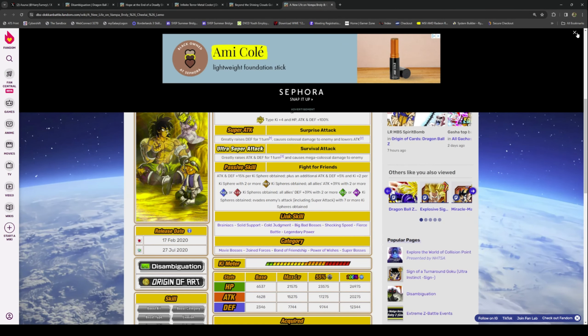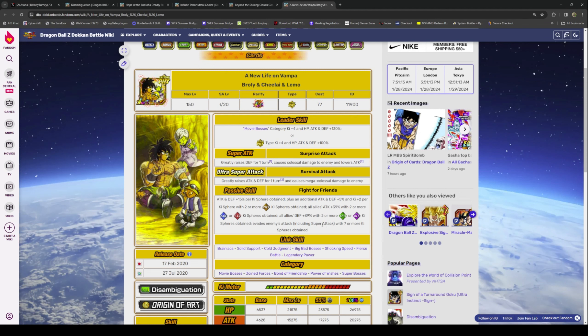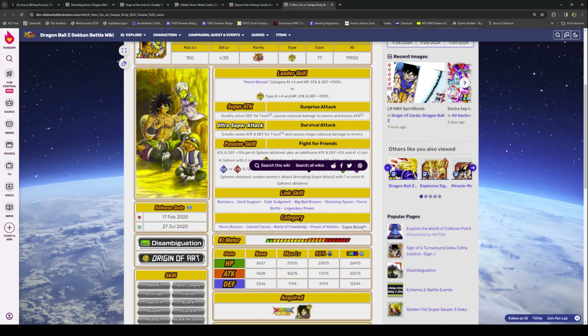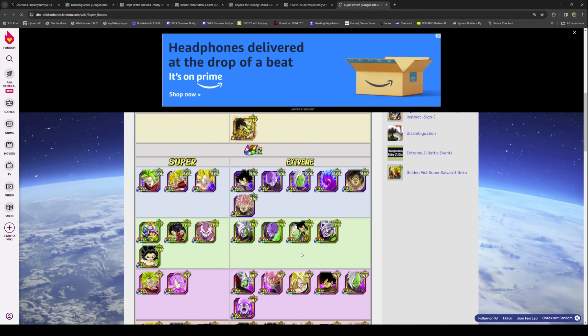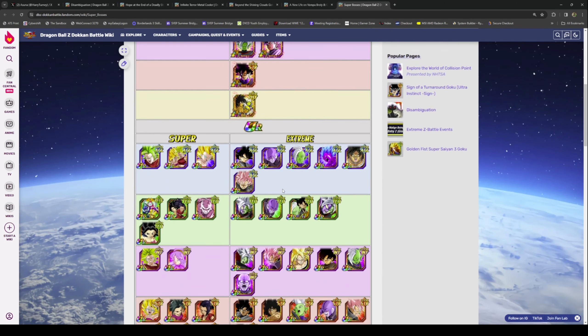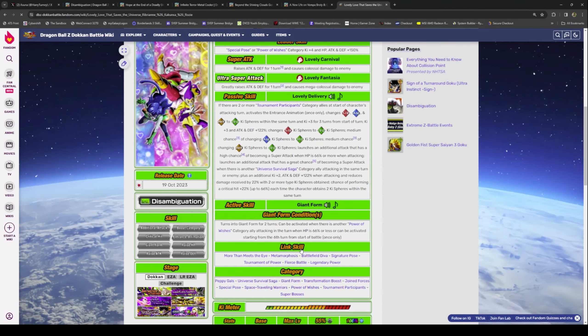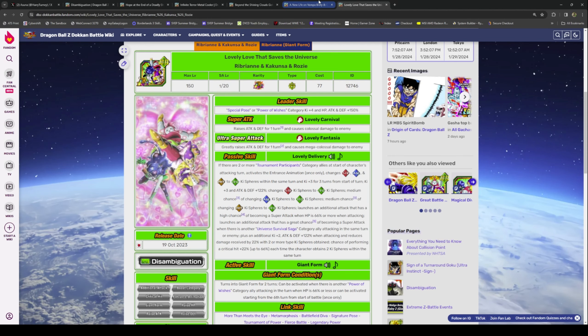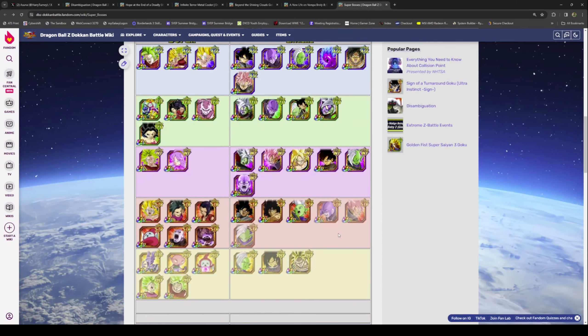Broly, Chilinde, and Lemma — they're interesting. They do suck, but if you can get them seven keyspheres they guarantee a die-in on Movie Bosses and Super Bosses. Broly doesn't change rainbow keyspheres though. They don't exactly need rainbow orbs — they just need seven keyspheres — but as we all know rainbow orbs make everything a lot easier.